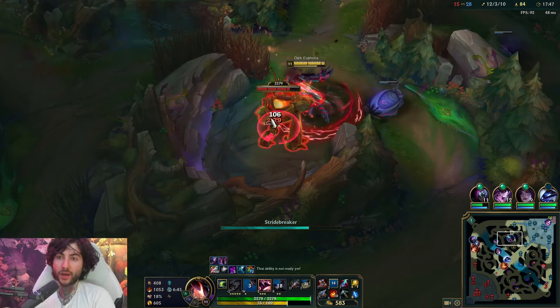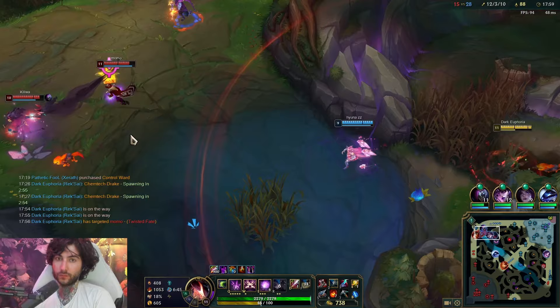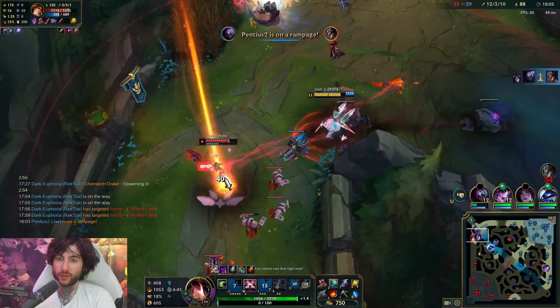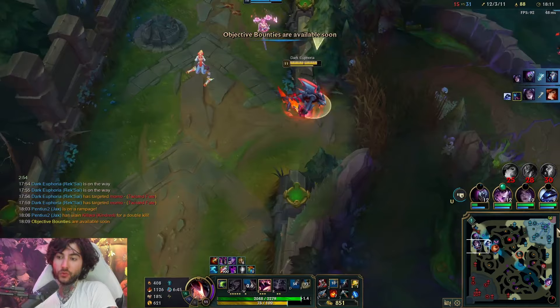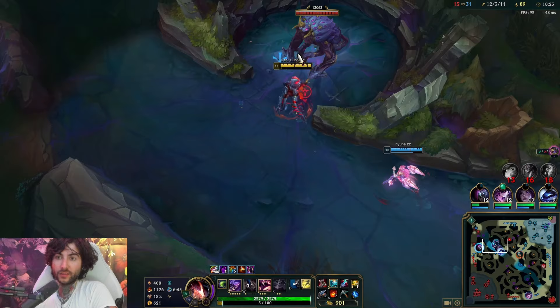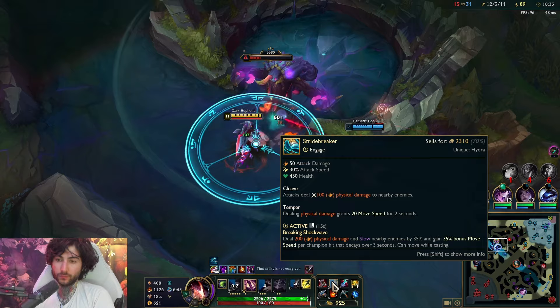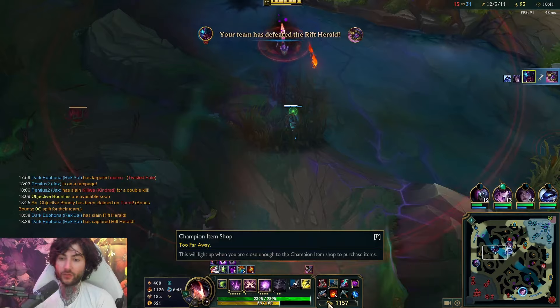There's a fight there but I'm probably just going to do red because I don't want to run all the way up there. Now it's looking like a real fight so I think we can actually fight here. I want to go on MF - we smite, Stridebreaker. Thing is, people don't know that you don't need to hit a champion for Stridebreaker movement speed. Once you hit something you're going to go fast. The Stridebreaker gives you this movement speed active and the slow effect. If you can hit a champion, it's huge.